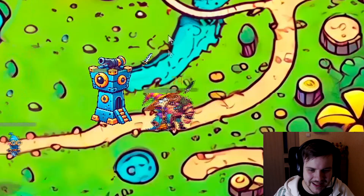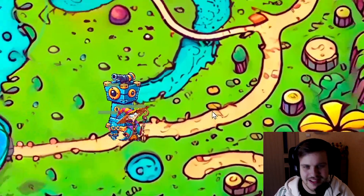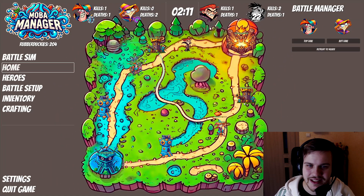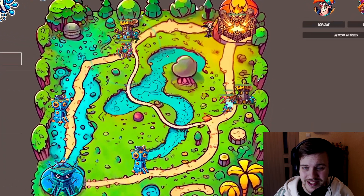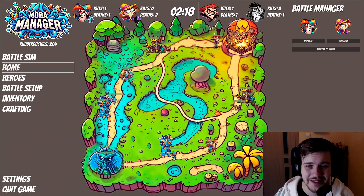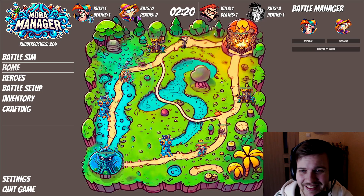We also added a death animation — when something dies, there's a little cloud. It's not much, I didn't want it to be too much. Another thing we did is make the towers actually shoot projectiles. So now their attacks aren't instant; they actually shoot cannonballs at the enemy, which is really cool. The same goes for the Nexus.